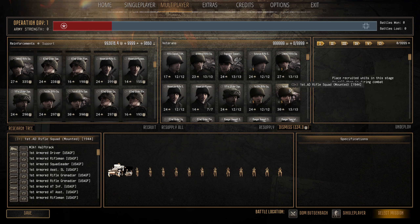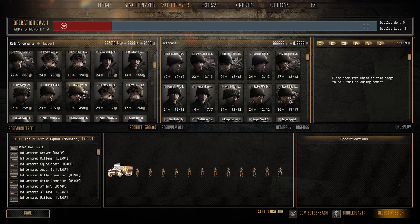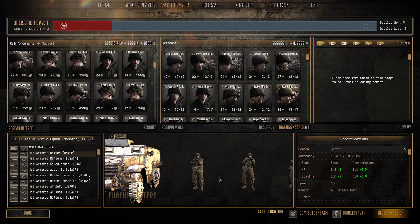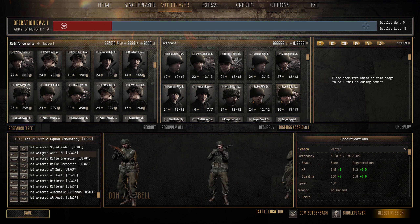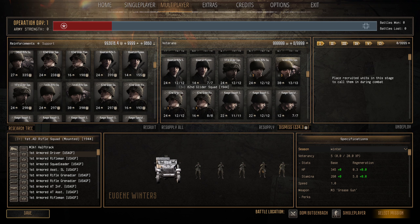Next we have the First AD Rifle Squad Mounted 1944 — 30 pop cap, 390 manpower. You get 12 men with 345 HP, 260 stamina, fours and fives — elite. The driver has a grease gun, you get two rifle grenadiers, an M9 bazooka, a BAR, and the 50 cal on the half-track. Great health, great stamina, good stamina regen, lots of firepower and good anti-tank. A very good all-around elite infantry unit.